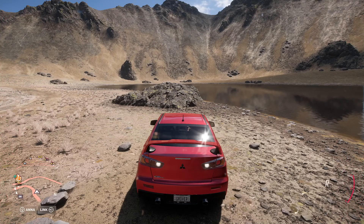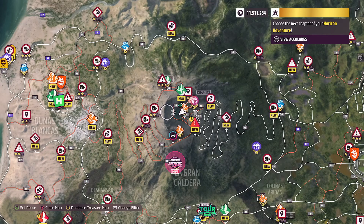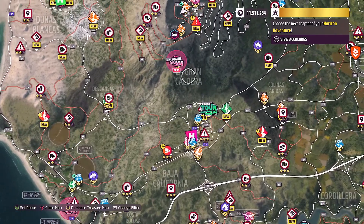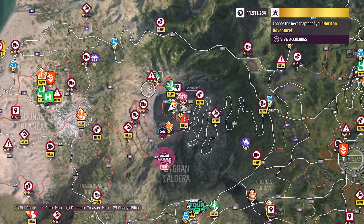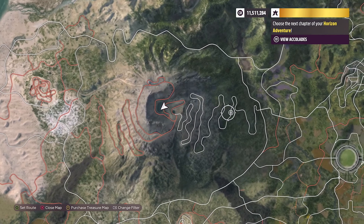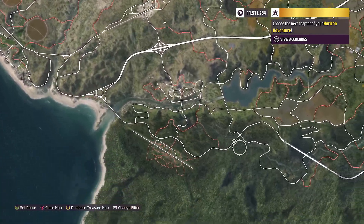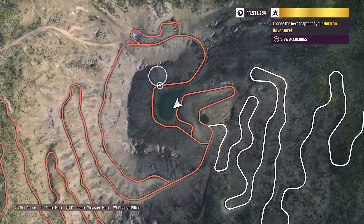Hopefully you guys found this one nice and easy. I'm gonna show it on the map — as you can see, there is La Grande Caldera, up right above it. Let me get rid of everything so you can see where we are on the map. Photo challenge, super easy.